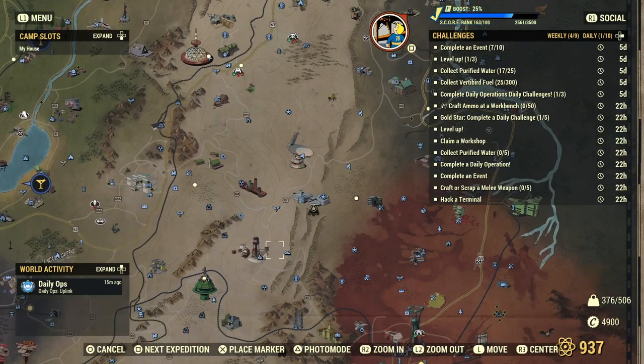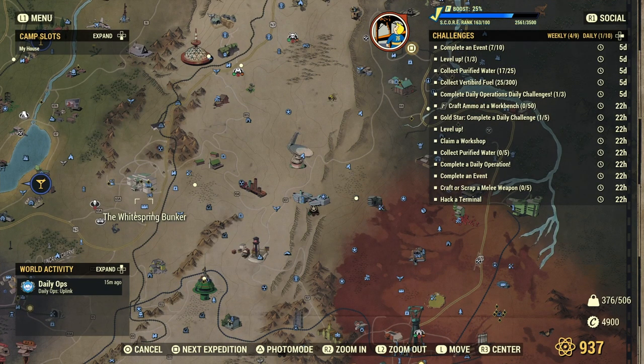I also wanted to point out where to get the serums - it's in the White Spring Bunker. You basically want to get to the bottom of it in the science wing. You may have to look up a video - I didn't want to make one on it honestly because I get lost down there. It is pretty hard to find but it's in there.